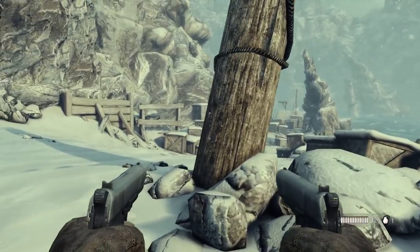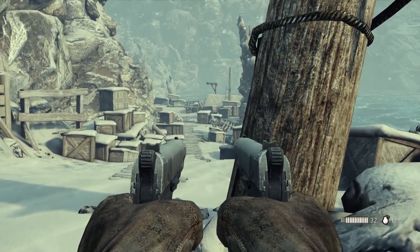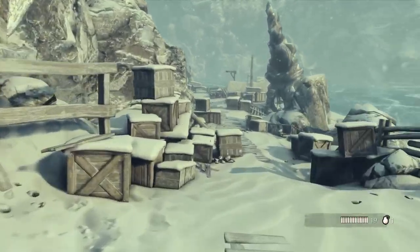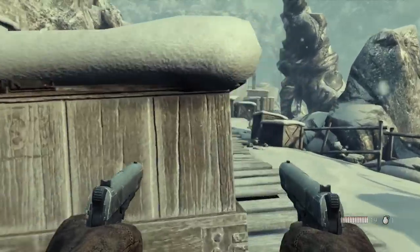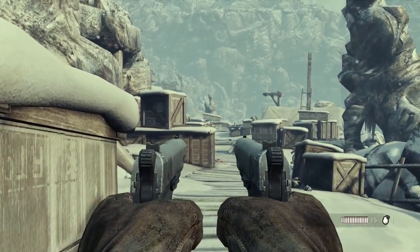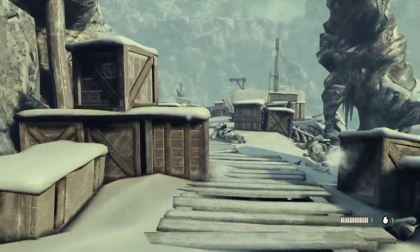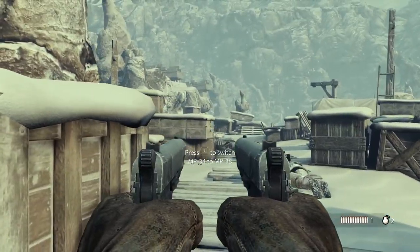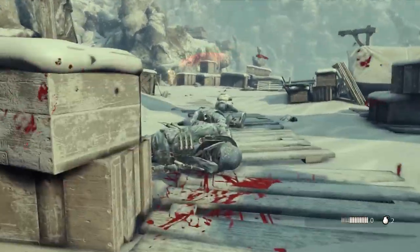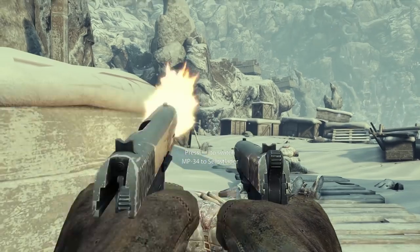We've got a couple of Nazis coming our way. I'm switching to dual pistols — these are the weapons I started with on this level. I want a little more precision rather than the machine gun so I can score some headshots. There's plenty of cover and it does have a little bit of a whack-a-mole feel to the shooting, but basically it's fun. You're going to be shooting a whole bunch of Nazis. The game is set in the 1930s.